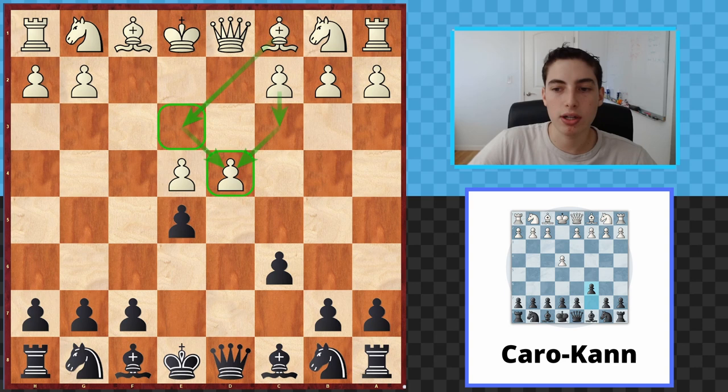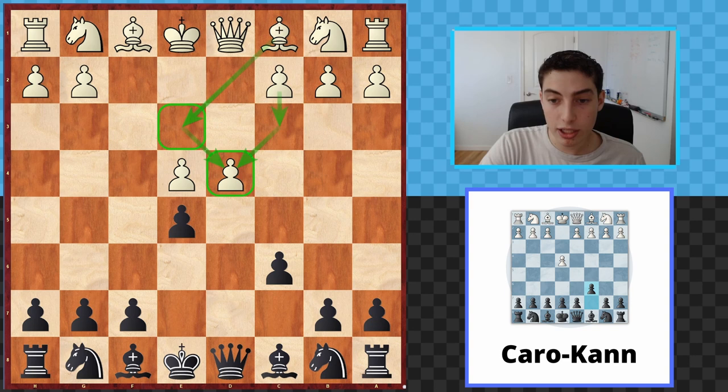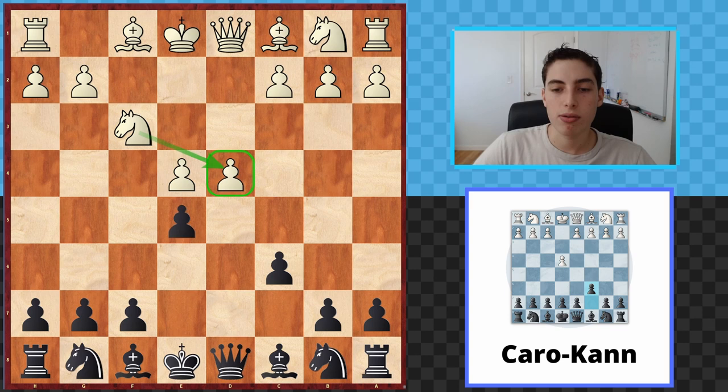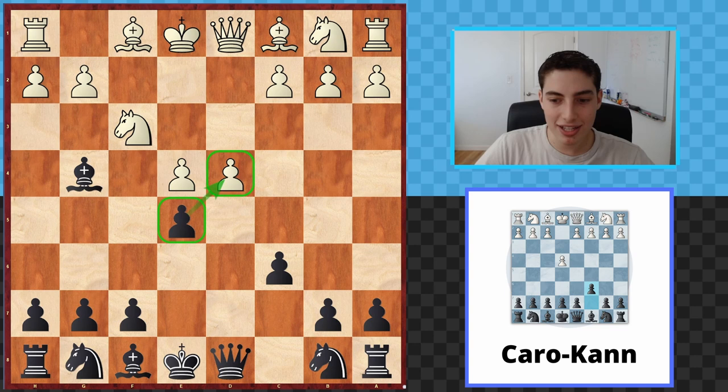But a move like c3 doesn't work either because we still go Qh4. This does not address the issue of the diagonal — the pawn is still going to fall and our attack continues. So the only move is Nf3, a very multi-purpose move. They are defending the center, putting pressure on our center, and stopping the attack on h4. So what do we do? We go bishop to g4. Our idea is to remove that knight as quickly as possible so that all of the pressure in the center and the kingside attack become possible.